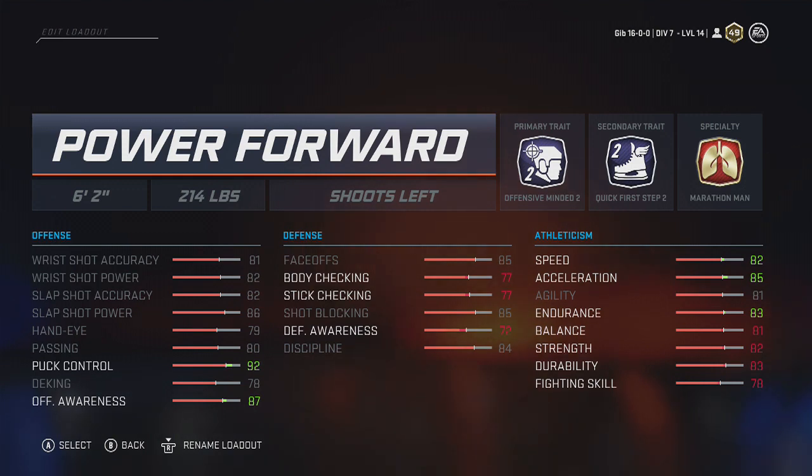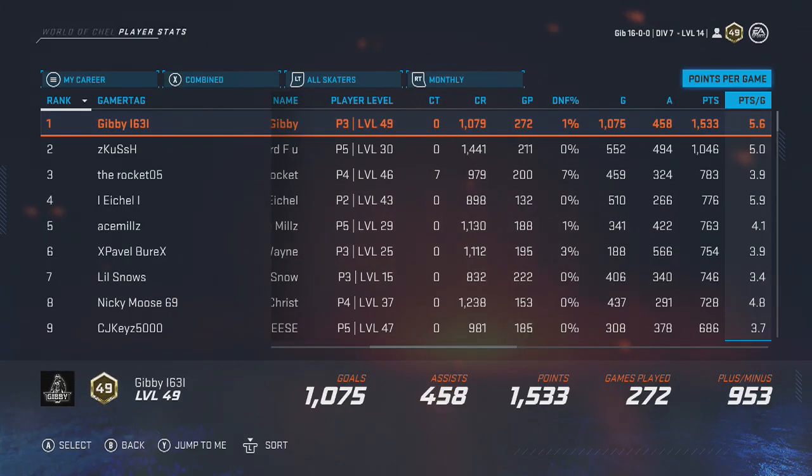We got a six-two Power Forward, 214 pounds — Offensive Minded 2, Quick First Step 2, and Marathon Man. This is a very good build. It's very hard to get knocked off the puck. You can use this from twos all the way out to sixes. This is the build that I use and I personally enjoy it a lot.